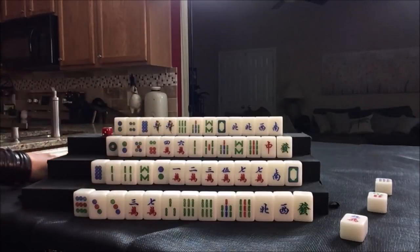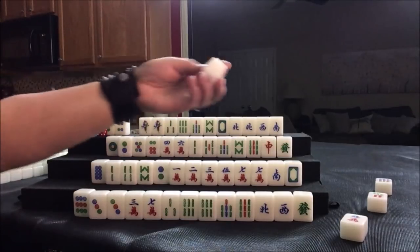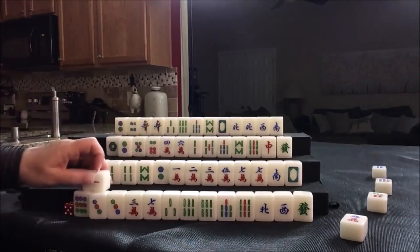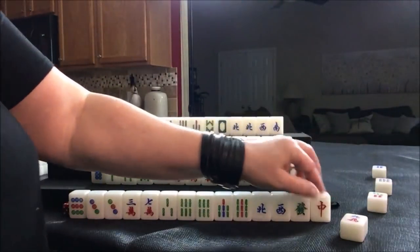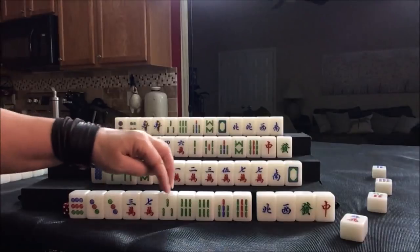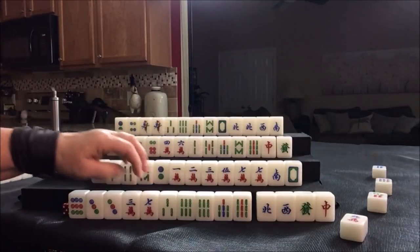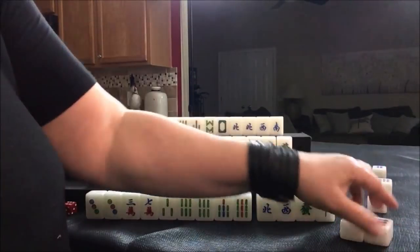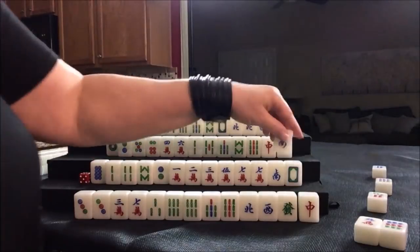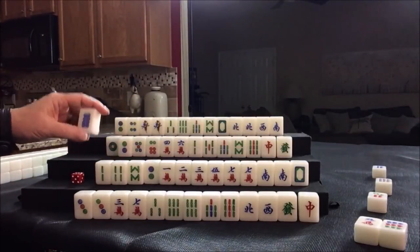Nobody can take the eight dot. Red dragon — that could be good for the knitted potential. We have three, six, nine; one, four, seven. We need a two, five, eight in here. Let's get rid of the nine dot and draw south. That's good — that's their seat, that's two fawn if we can pong. Let's go ahead and discard the eight dot and draw. Five crack — four, five, six. If we can get a four bam or a five bam, that could help us put that mixed triple chow together.